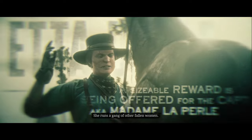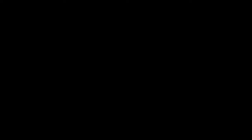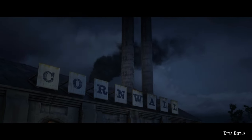You'll see a short cutscene about Eda Doyle and your character's arrival at the Cornwall train station, and these guys are telling you to be ready to ambush her down.